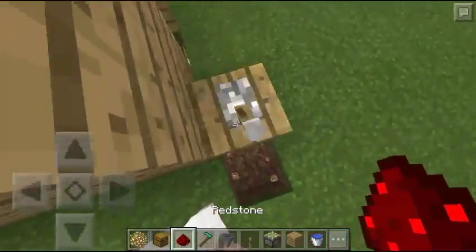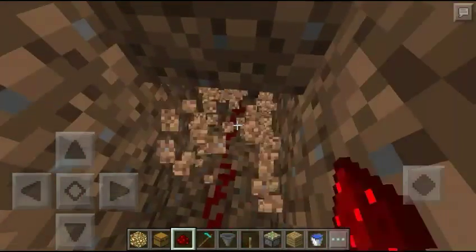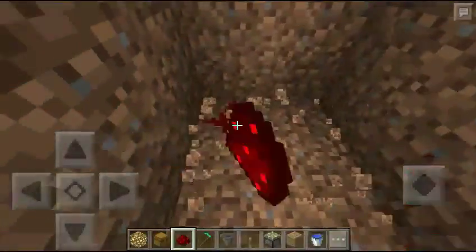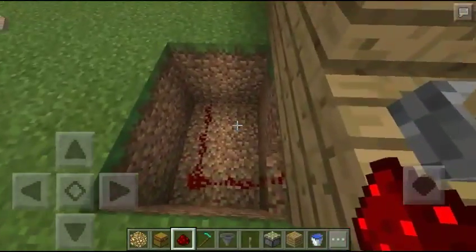Now here's the redstone part. You're going to want to dig out right here and put some redstone down. Make it like a little separate area and dig out over here. You're going to want it to go all around but not let it touch itself, and not too far away from each other because then it won't be able to connect.